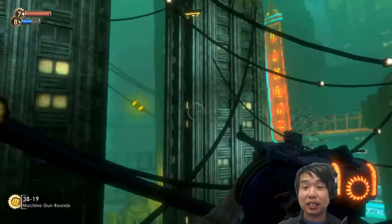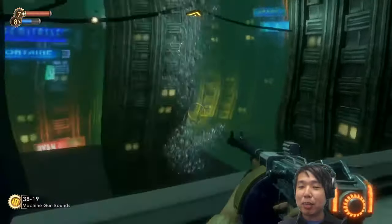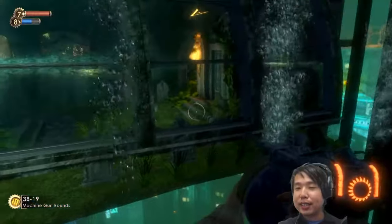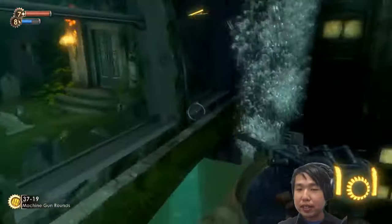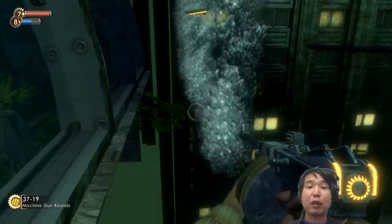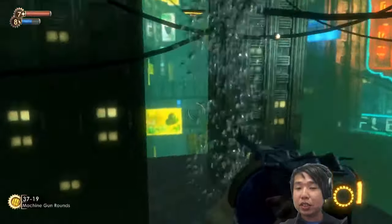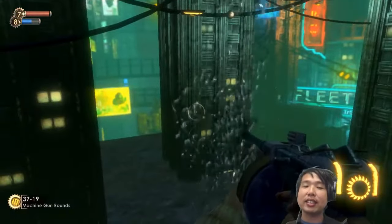I do like these random little bubble vents we see throughout the game. One thing I've liked in this BioShock playthrough is all these random little particle effects. This is 2007, an era of game graphics where people are starting to normal map and add shading to particles. You can notice, based on the direction I'm looking, these particles are shaded very differently — that gives them a nice sense of depth.